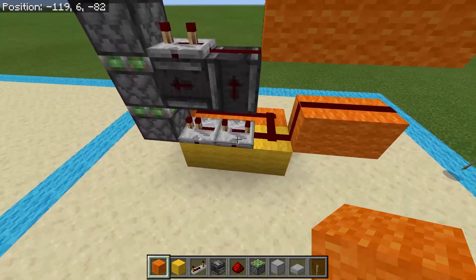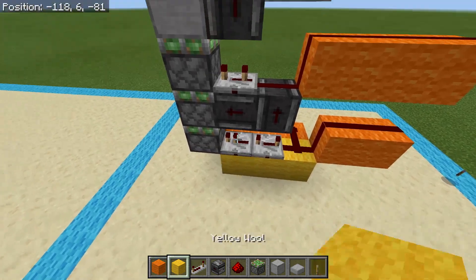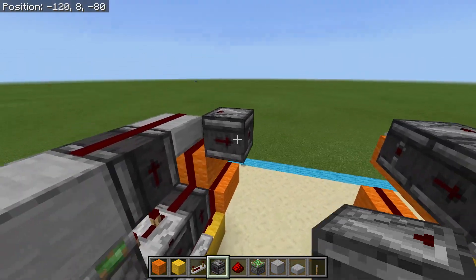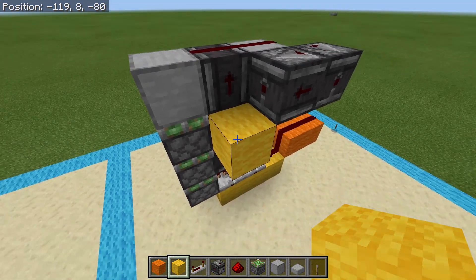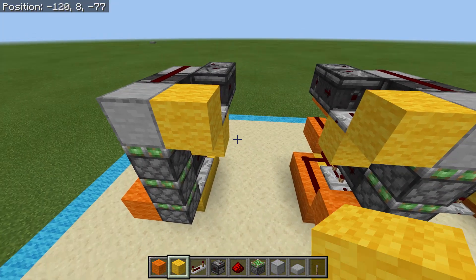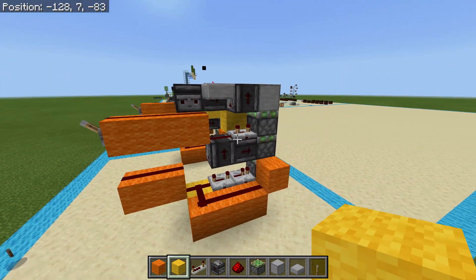We already took care of the retraction for the bottom with those two, and the retraction and reactivation for the middle with those two observers. For the retraction of the third one, put an observer watching the original power line, another observer watching that one, come down one block, place a yellow wool with a repeater on top set to one-tick delay, and add another yellow wool block there. That should be all of it completely finished. If we power it up, we get a full extension, and if we depower, we get a full retraction.